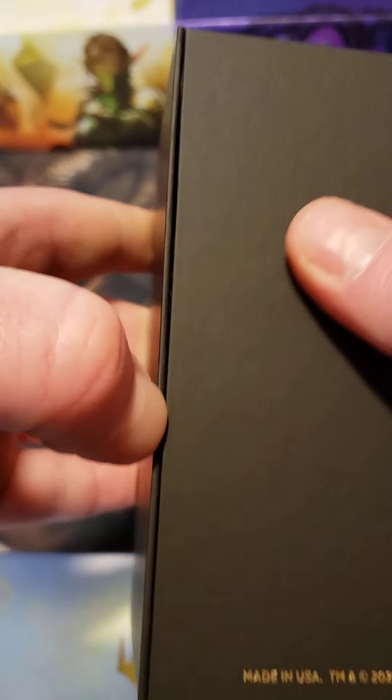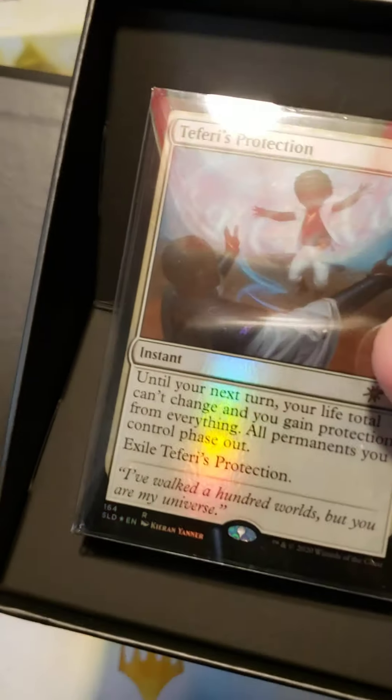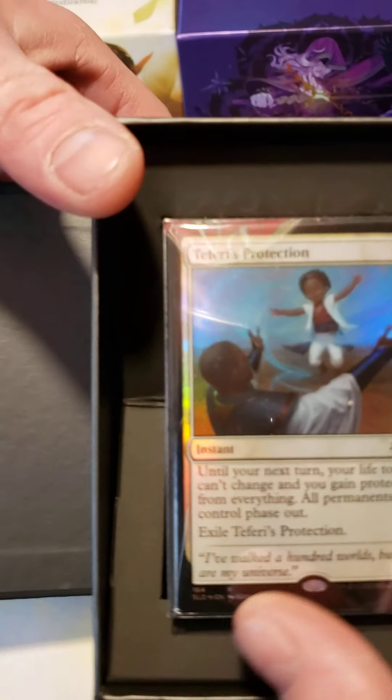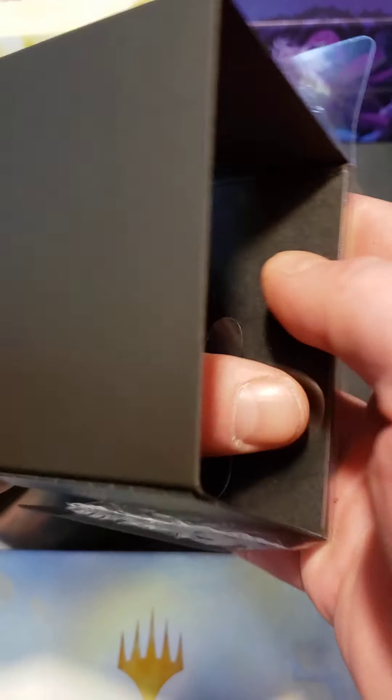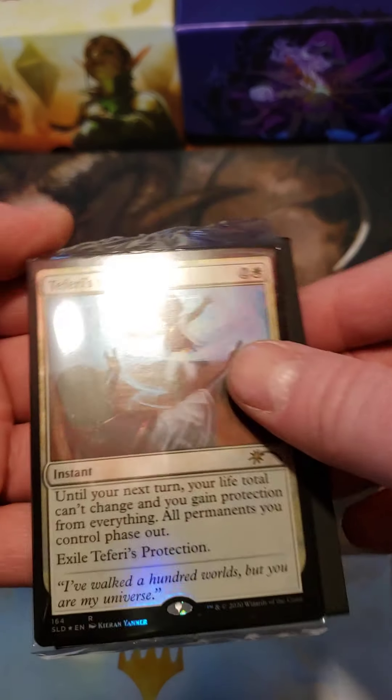This one was cool because the proceeds went to the children's hospital in Washington, I think. That's awesome. So it's for a good cause. It was for a children's hospital, so all the artwork has children on them. That's why you have Teferi's daughter, I think. The other cards you've seen before, but they just have kid art.